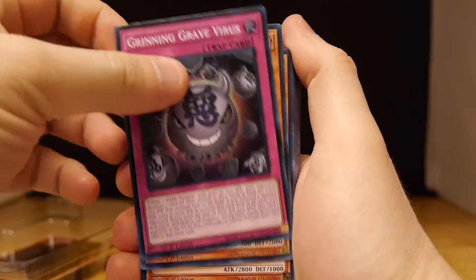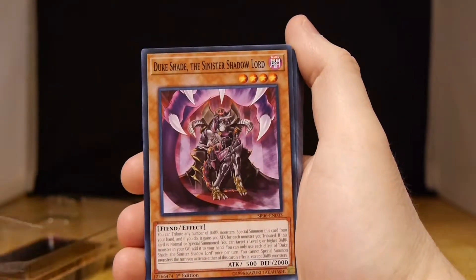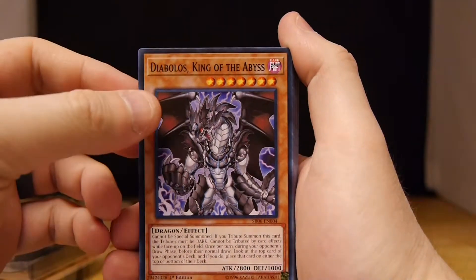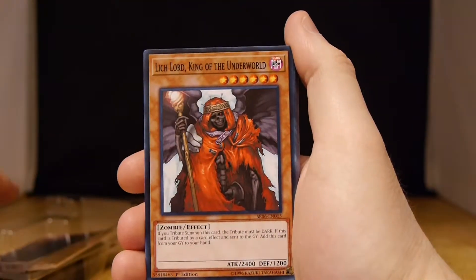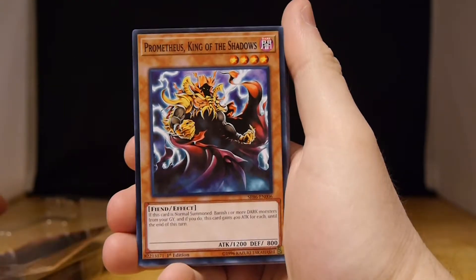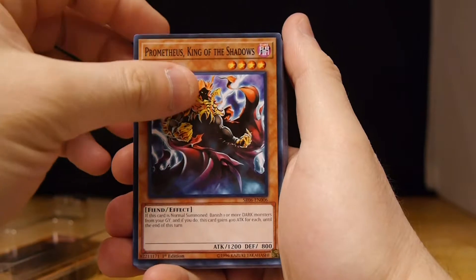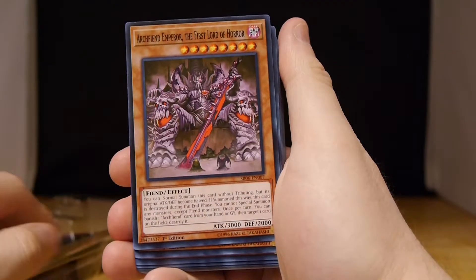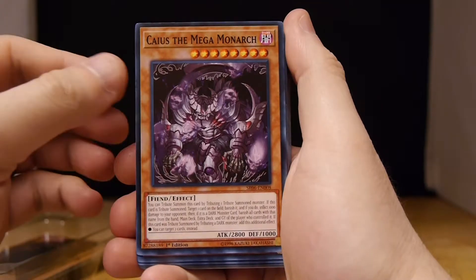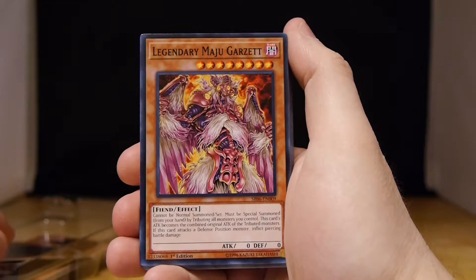Duke Shade, the Sinister Shadow Lord. Diablos, King of the Abyss. Witchlord, King of the Underworld. Prometheus, King of the Shadows. A lot of kings. Archfiend Emperor, First Lord of Horror. Chaos, the Mega Monarch. A lot of royalty in this deck.